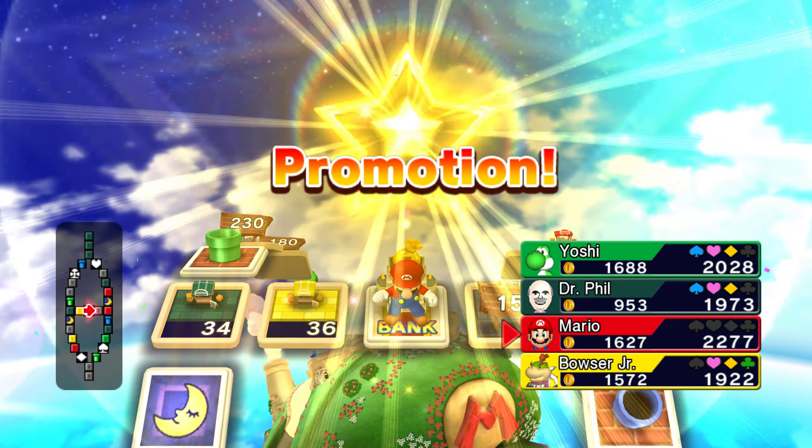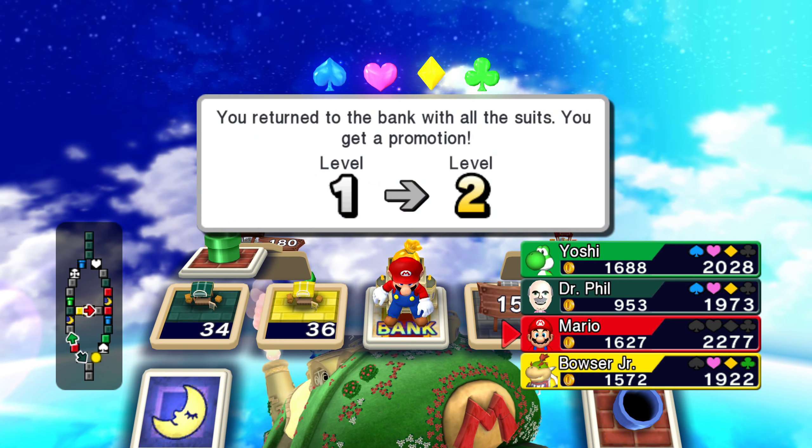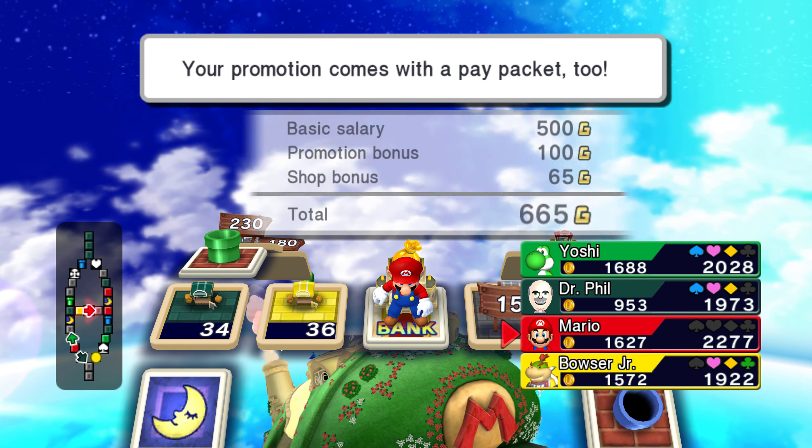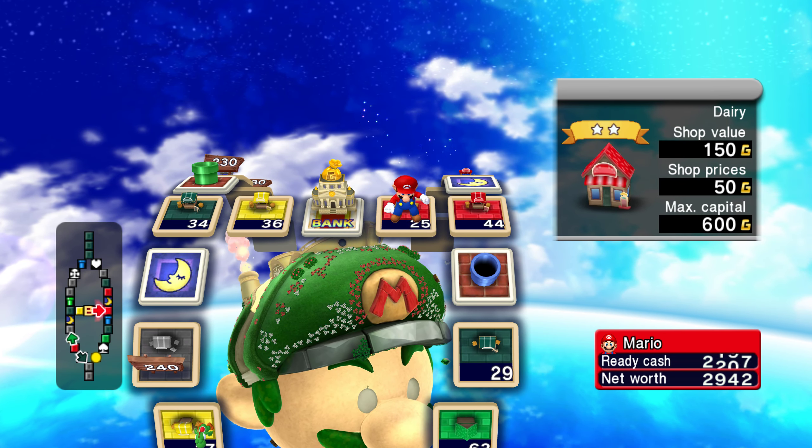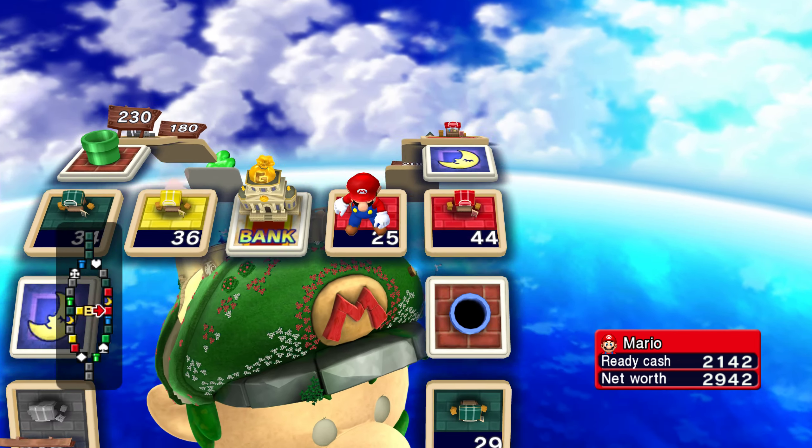That's also another good set of properties to own. And he got a 665 — one away from Mario's favorite number.